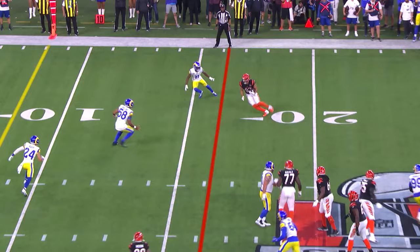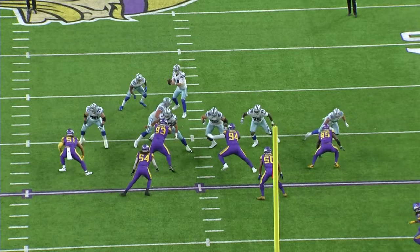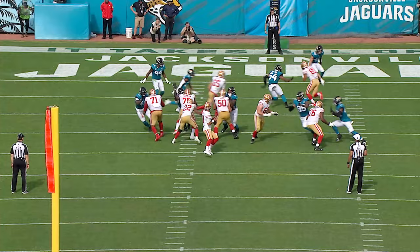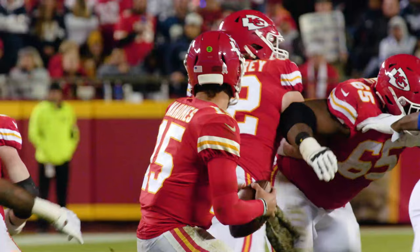If you have been asked to drop into pass coverage, it's important to know if the play call asks for man-to-man or zone coverage. If it's man-to-man, you will be assigned to cover a running back, tight end, or sometimes a wide receiver. You must do your best to stay with them during their route. Keep yourself between the QB and the receiver. If the ball is thrown your way, do your best to keep the receiver from catching it. Be careful not to hit the receiver early — that's pass interference and a big penalty.